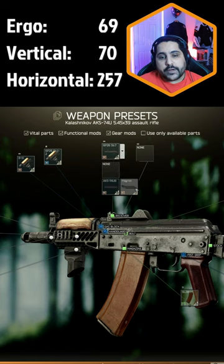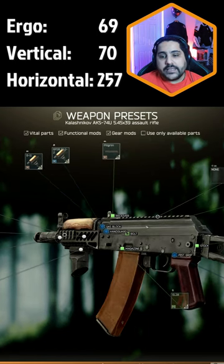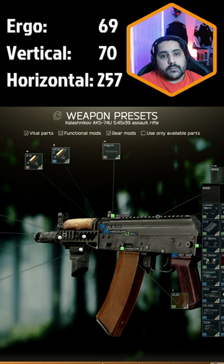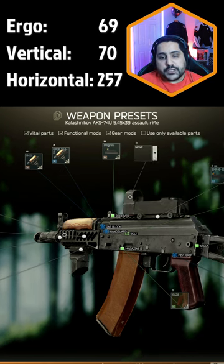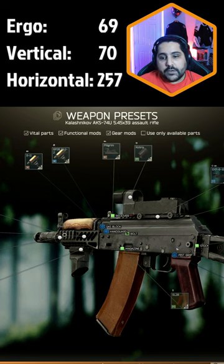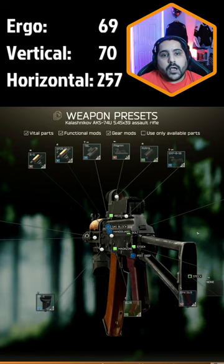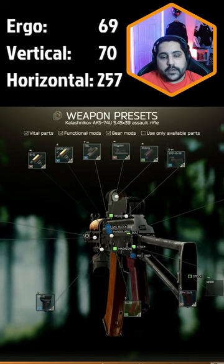Then change the dust cover to the Pilgrim dust cover, and this way you can add the sights right on top of the gun. For the sight I'm going to use the Cobra with the shade — you can use any of the ones you want. And lastly, I'm going to add the RP1 on the side for better ergonomics.